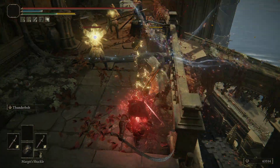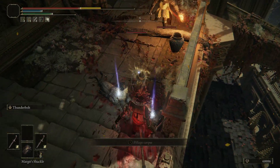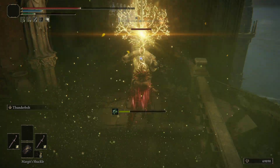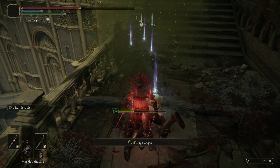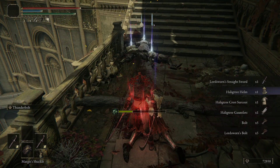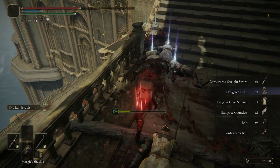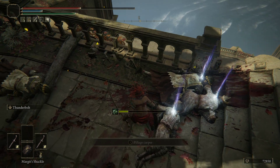I'm going to go ahead and kill this one — sorry for that lag — and there is the crest shirt coat and gauntlets. The Halleck tree helm does not drop from these enemies. The ones with the sort of — I don't know how to explain their chests — but these two right here do not drop the set.